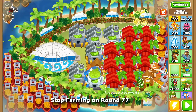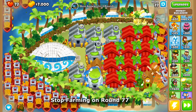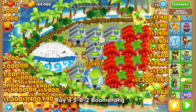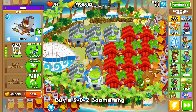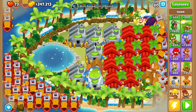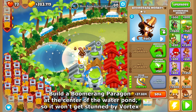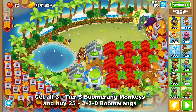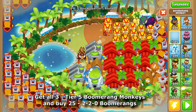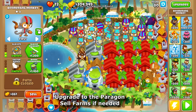Buy as many 0-0-4 boats as you can. Stop farming on round 77. Buy a 5-7-2 boomerang. Build a boomerang paragon at the center of the water pond so it won't get stunned by vortex attacks. Get all 3 tier-5 boomerang monkeys and buy 25 2-0-0 boomerangs. Upgrade to the paragon — sell farms if needed.